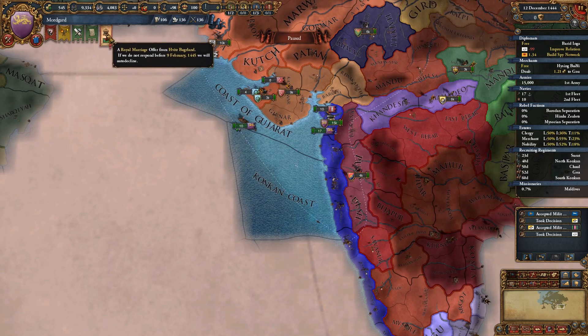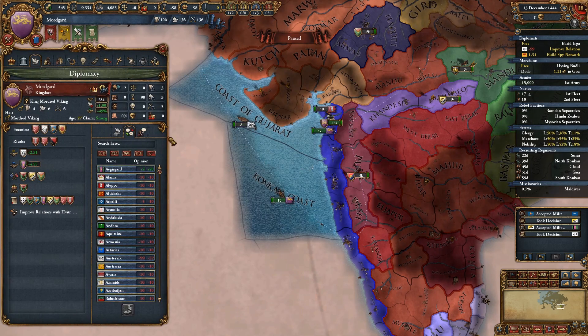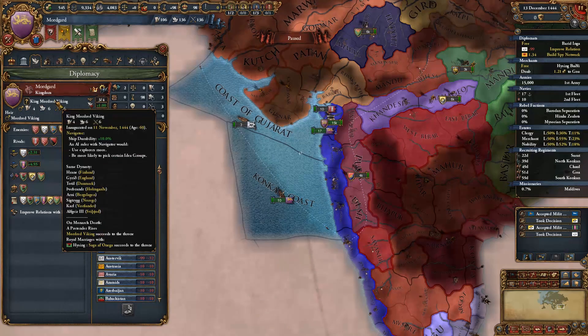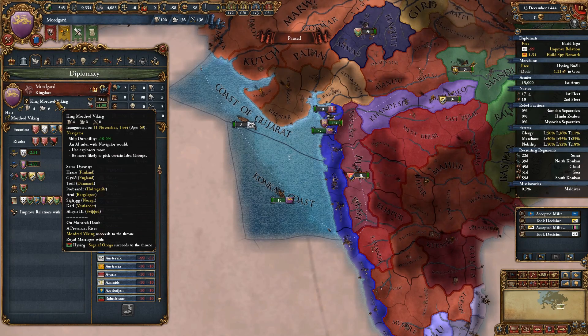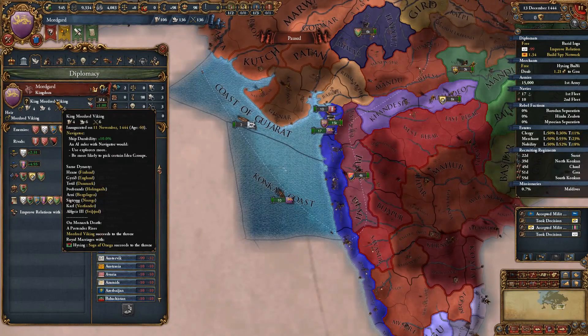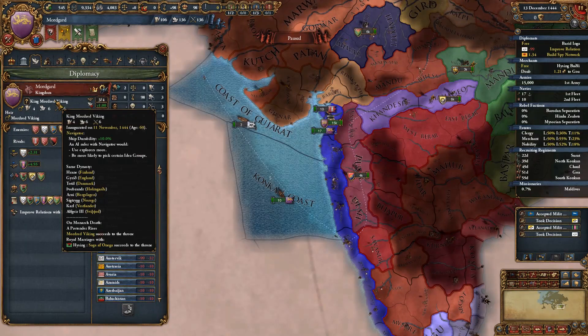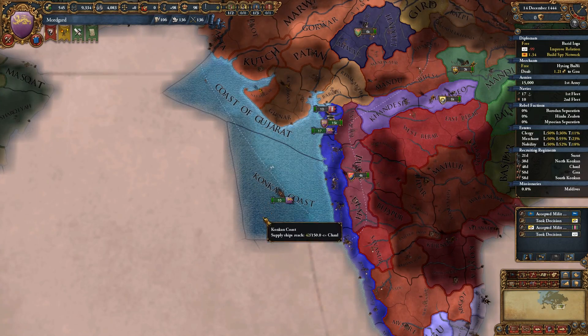Let's cancel that and start working on Sindas instead. Still no allies - that's fine. Humiliate rival CBs, cool. Royal marriage - we have dynastic links with other dynasties: Finland, England, Denmark, Hongaard, Berkslagen, Norway, Vestlandet, and Svithjod are all of the Viking dynasty. So that's pretty awesome.